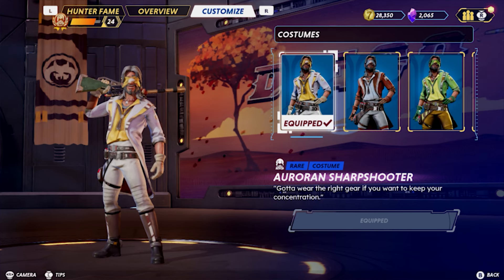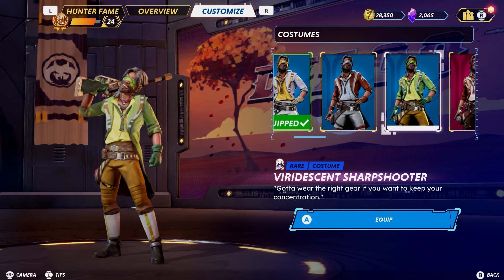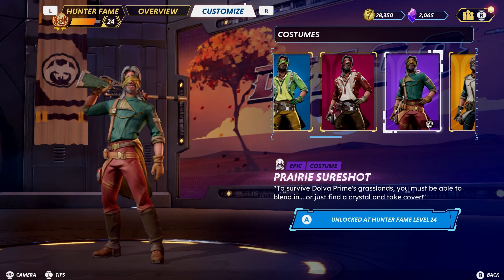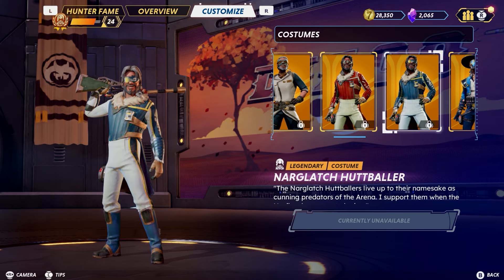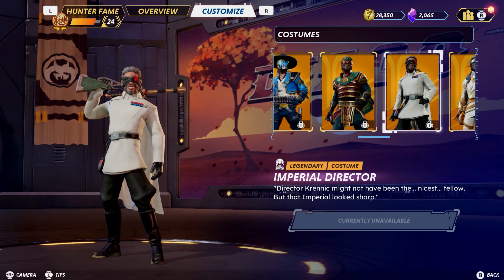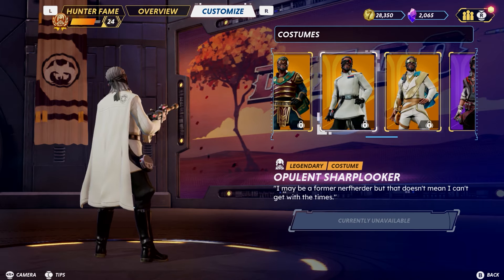The new update has made all costumes visible now. You can see how they're locked and they're pretty cool. So if you want to see what character costumes are available for your main, scroll through and have a look. I think that's really cool — like an Imperial Director, the ISP. That's cool.